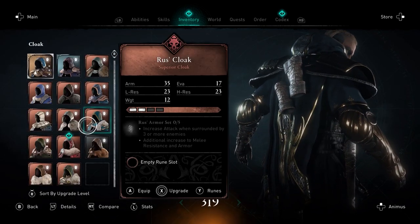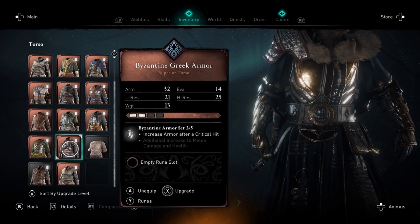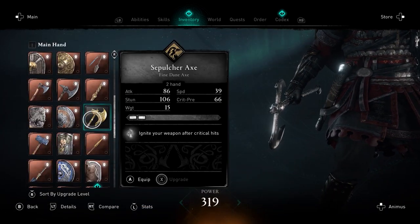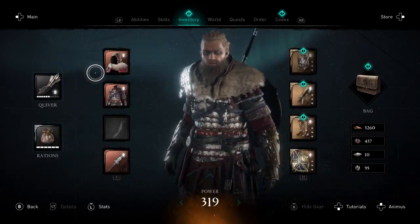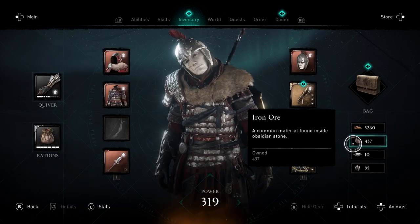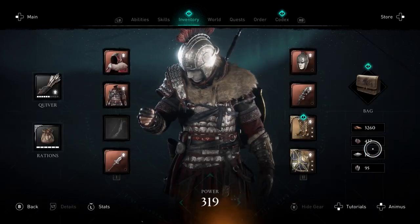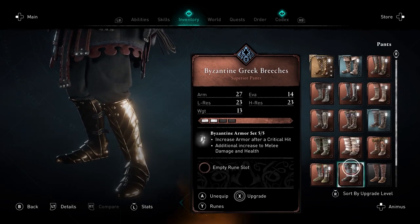The last armor is the Byzantine Greek armor set and the Byzantine spear. You will need 490 clothing, 360 textiles, 150 delicacies, and 160 luxuries. This comes with a cloak, armor, helmet, bracers, breeches, and the Byzantine spear weapon. For the armor bonus, you get increased armor after a critical hit, and the full set gives additional increased melee damage and health. For the spear, it will give you a better critical hit chance the lighter your character is.